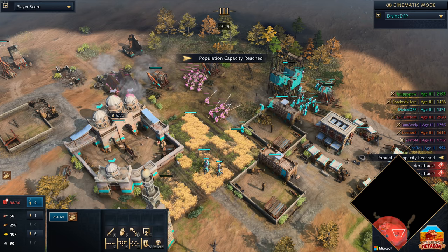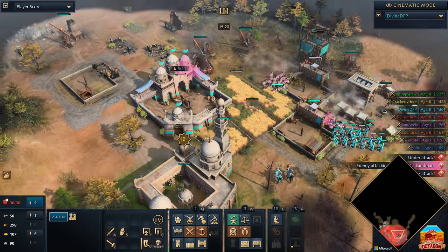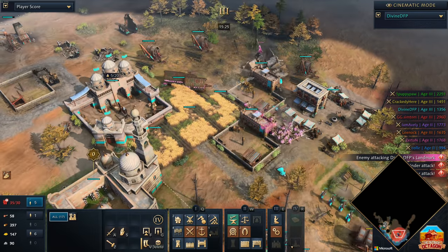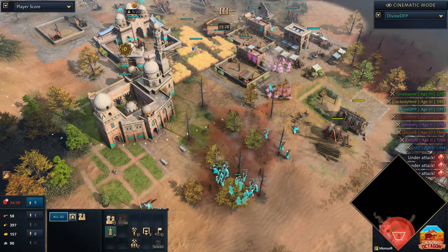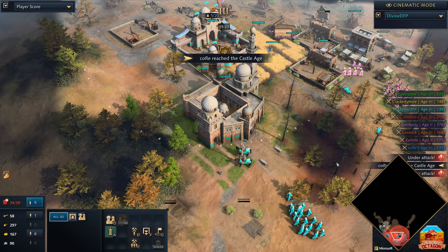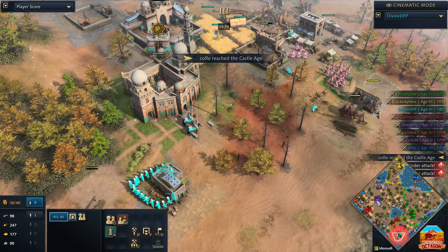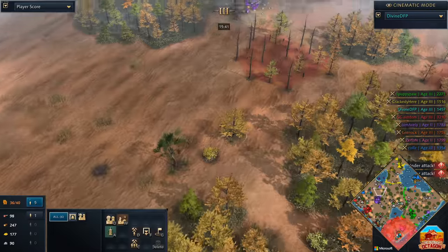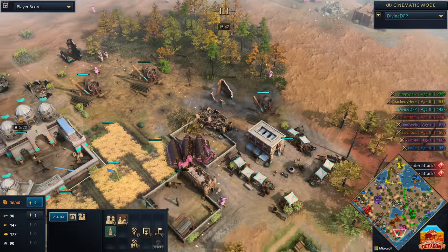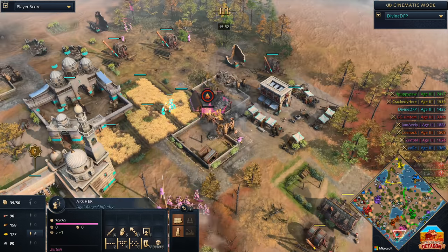Things are looking good for Zertan at this point — more lancers coming out, he's doing quite a fair bit of damage. Divine is down to housed and that's not a good position to be. Needs to focus down the spears with the town center — the town center is firing down on these spears. Villagers are now going to be forced away. He went one TC fast castle, so no second town center for the Abbasid players at this stage. Really it's not looking good for Divine as he continues on the run.